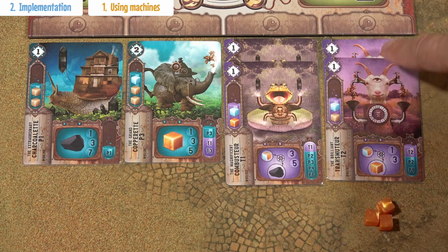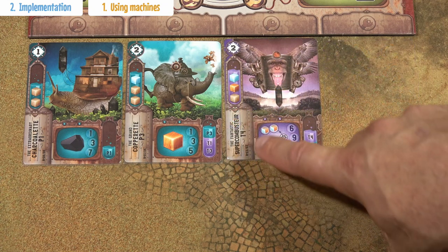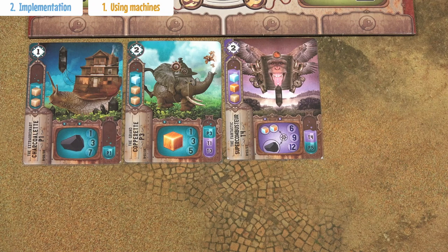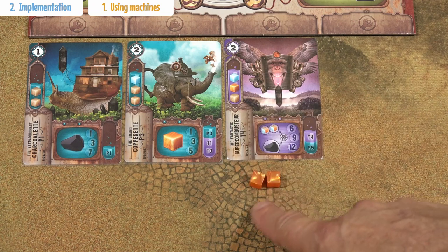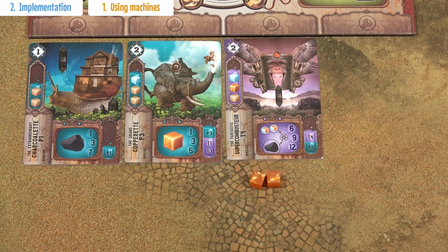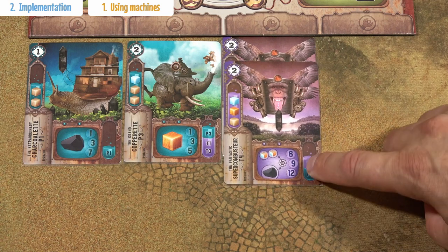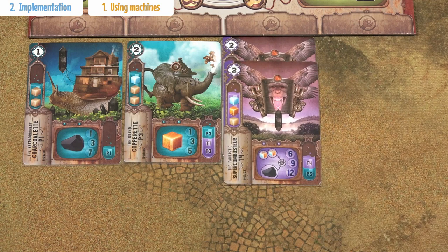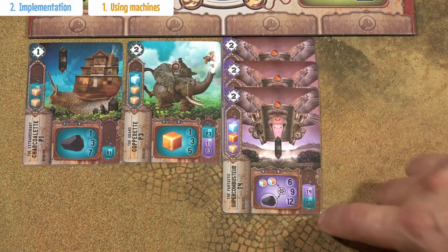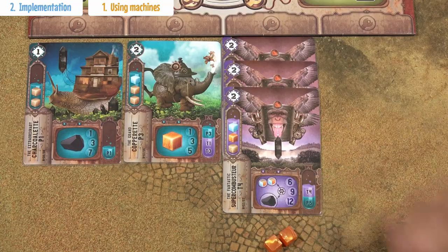You can combine a maximum of 2 transformation cards. The only exception is the T4 super combuster card, which takes 2 resources — not necessarily identical — and transforms them into 6 tokens of charcoalium. If you combine 2 of these cards together, you get 9 tokens of charcoalium. And with 3 of these cards combined, you get 12 tokens of charcoalium for 2 resources.